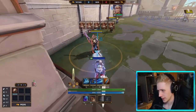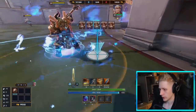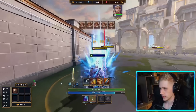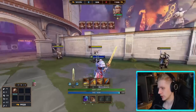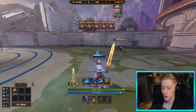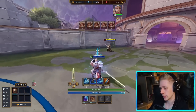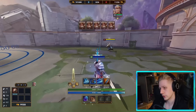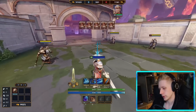That 20% protection shred can be very useful, especially against tanks since King Arthur is a solo laner and the enemy almost certainly has some physical defense against you. So if you use 3A before your damage, you'll get slightly more out of every subsequent hit. It's a particularly underrated part of this ability.